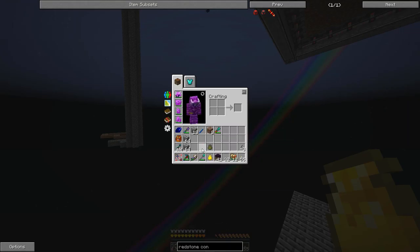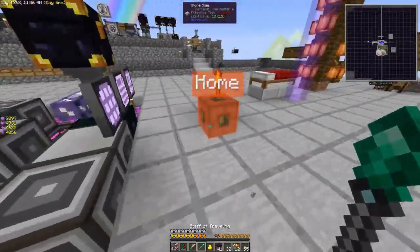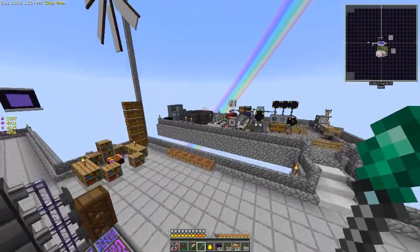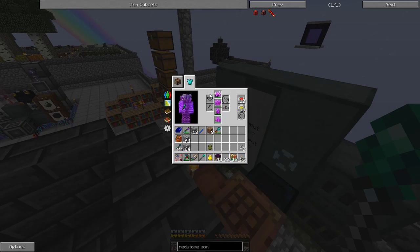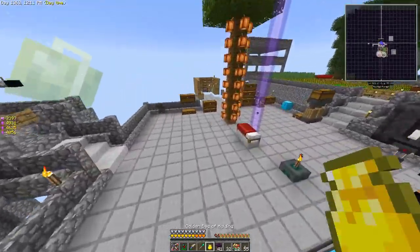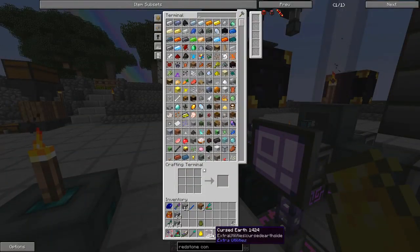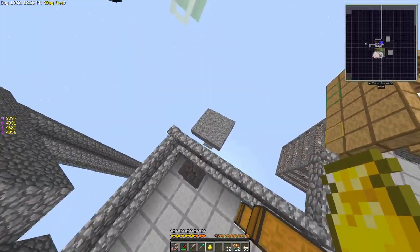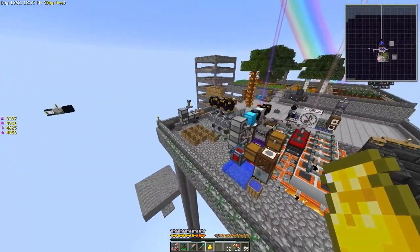Let me grab the staff of traveling — this is something I've done off camera. I've set up travel anchors from Ender IO, which gives you a quick way of teleporting around. I've also set up one of these wireless chargers, which is going to keep my magnet and the staff of traveling charged — anything that takes an RF signal, it keeps charged. I've just got a little bit of cleanup to do down there; I need to use the painter machine and paint some conduit facade to clean things up. I'll do that between now and next time.